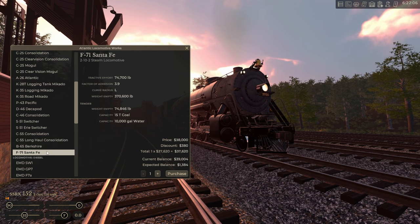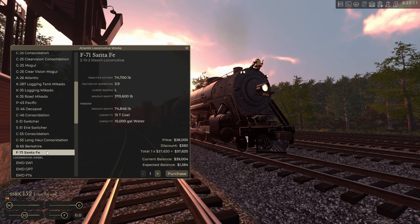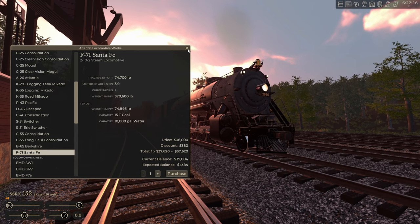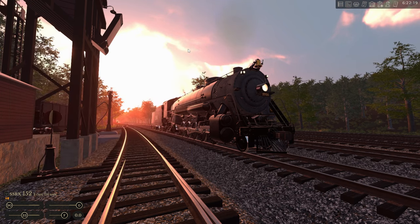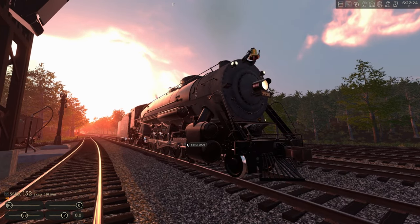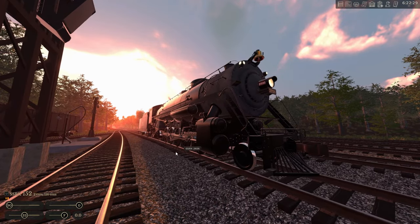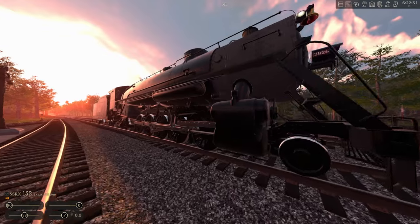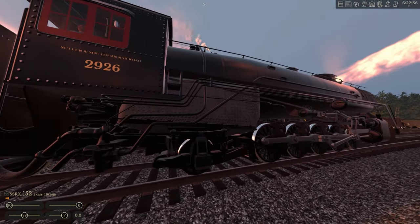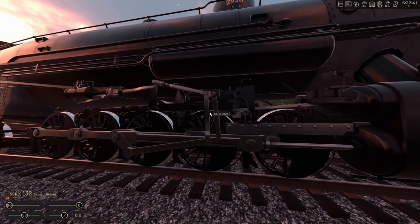It can turn on the turntable — that's how we turned it. Weight empty is about 75,000 pounds, 15 tons of coal, 10,000 gallons of water. Fair amount of pulling, fair amount of range. This will be our new Red Marble focus engine — we'll keep it Bryson to Nantahala, and once we get to Andrews it'll be our Nantahala big boy if you will. And again, lovely Southern valve gear.